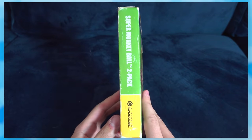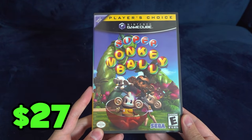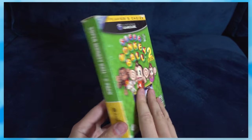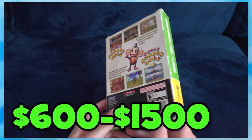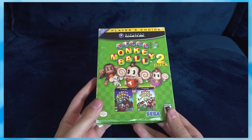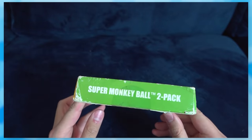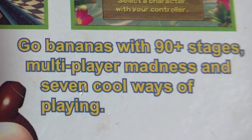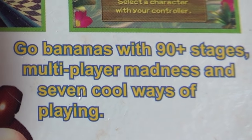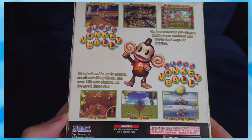The first multi-pack pits Monkey Ball 1 and 2 together. Normally, Monkey Ball 1 complete in box runs for around $27, and Monkey Ball 2 around $25. But this multi-pack is extremely rare and ranges from $600 to $1,500. That's right — this piece of cardboard holding the same two games you can get for around $60 each costs hundreds more. The back box art is pretty funny: 'Go Bananas with 90-plus stages, Multiplayer Madness, and 7 cool ways of playing.' Something about '7 cool ways of playing' is just worded so goofily.